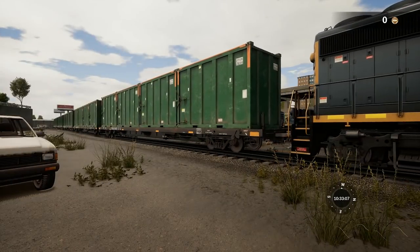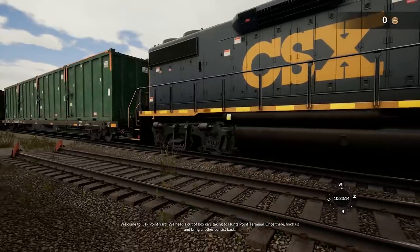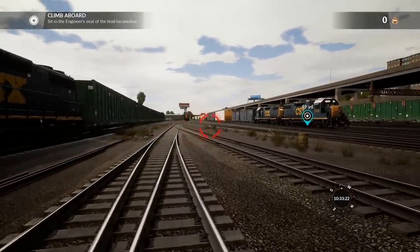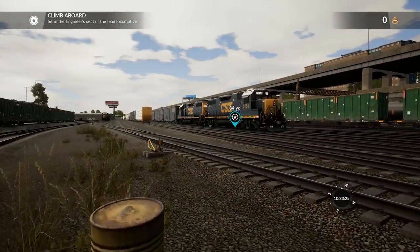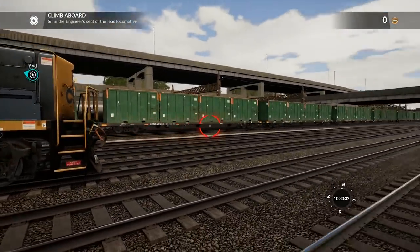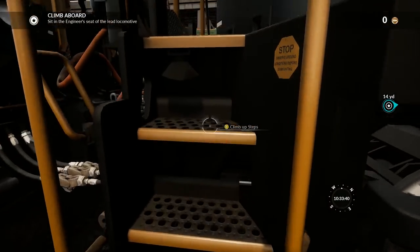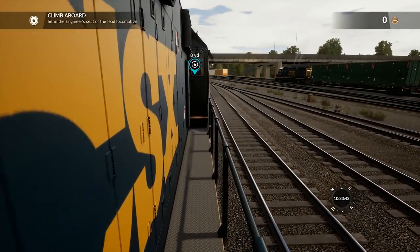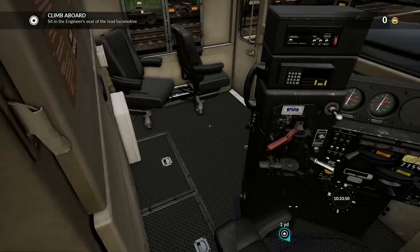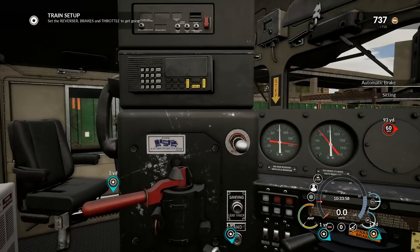Welcome to Oak Point Yard. We need a cut of box cars taken to Hunts Point Terminal. Our train's over here — I jumped into this just to make sure it all works because I have a new graphics card. Got a significant boost in frames per second upgrading to the 2080 card rather than the 1080 Ti, but it could just be optimizations in the game.